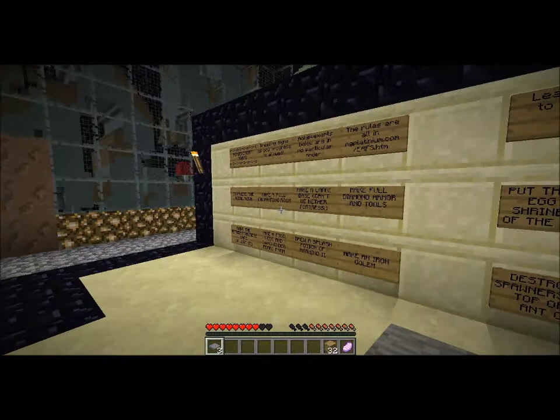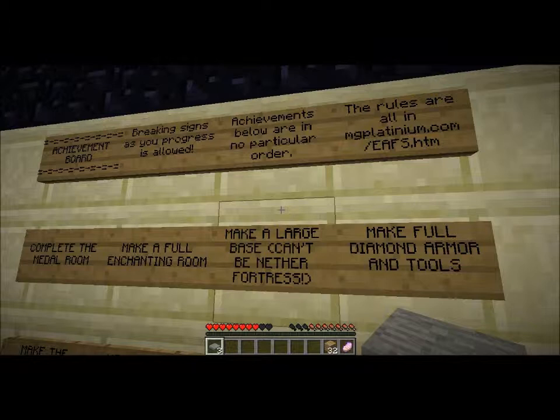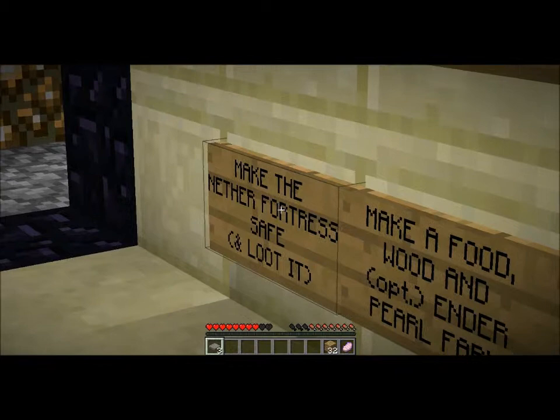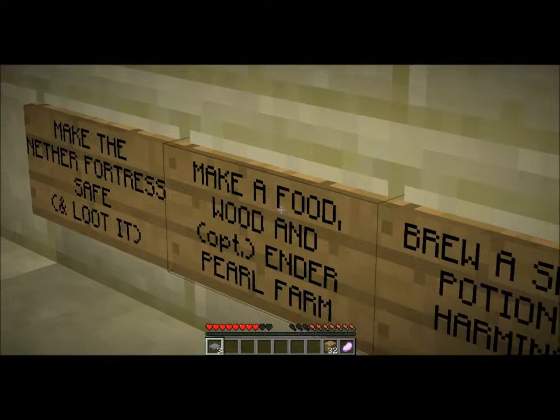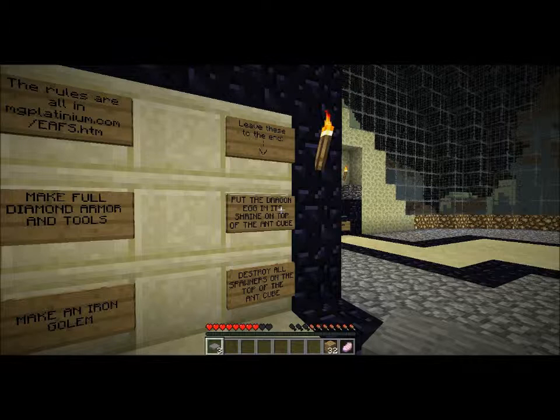Achievement board. Breaking signs as you progress is allowed. Achievements below are in no particular order. These are the rules in MG, whatever. Complete the metal room. Make a full enchanting room. Make a large base. Beat the nether fortress. Make full diamond armor. Make the nether fortress safe and loot it. Make a food farm. Wood farm. And an ender pearl farm. Brew a splash potion of harming. Make an iron golem.